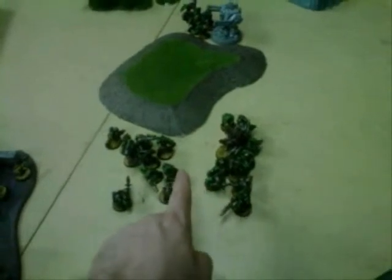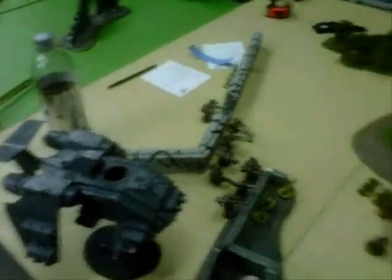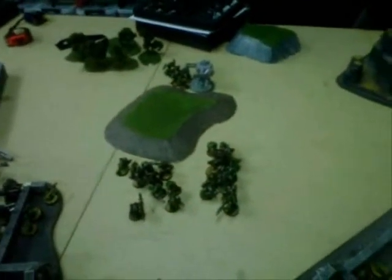End of turn five — rolled a one so that's the end of the game. This squad joined in and wiped out the strike squad. The Lootas blew up that dreadnought and whiffed over there. All that's left for the Grey Knights is one dreadnought and the Storm Raven. That's going to be an 11 to 1 kill point win for the Orks.